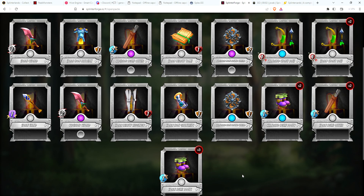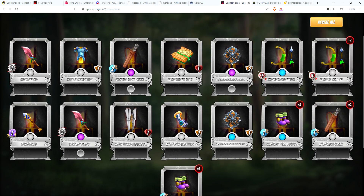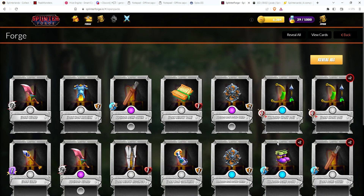For four crates to get three epics is very, very above average, so very happy with that. If I had gotten the most basic of packs I would have received four rares and the rest would have been commons. So three epics - very happy with that.